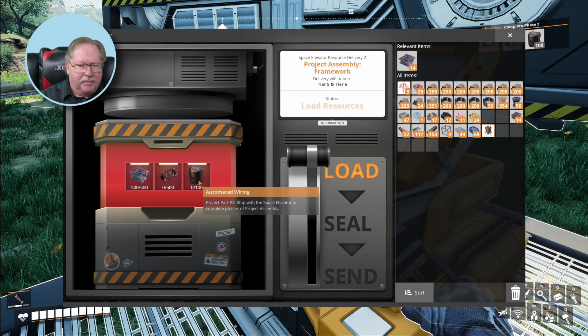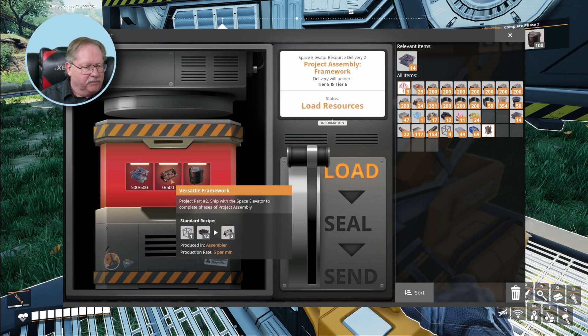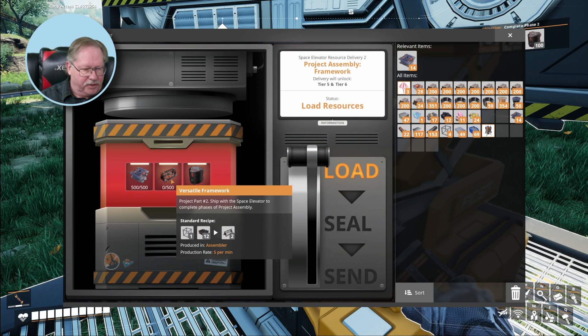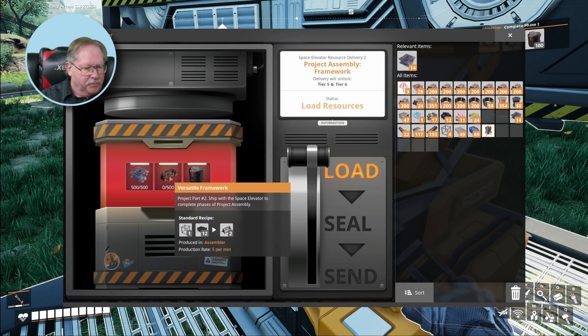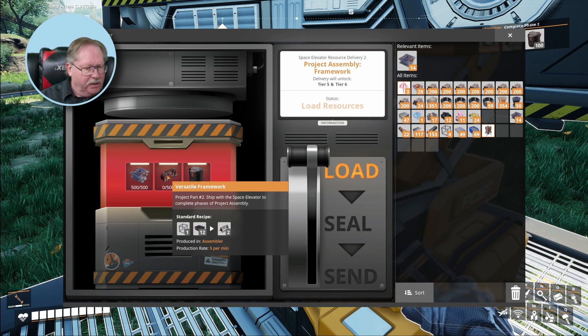So that's 500 there. I've got to figure out how to make those — Project part three. I've got to figure out how to make the versatile framework. Looks like the versatile framework is made, produced in an assembler. I don't recognize that part that I need 12 of. I've got to figure out what that part is, and that equals one scaffolding.